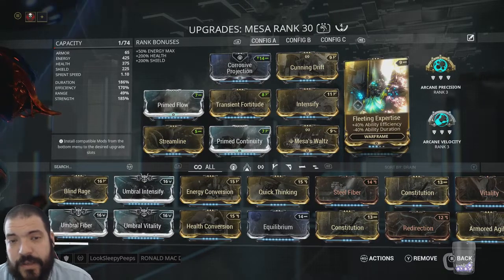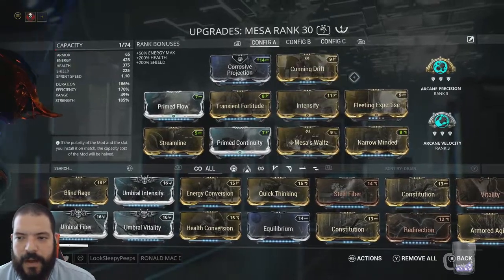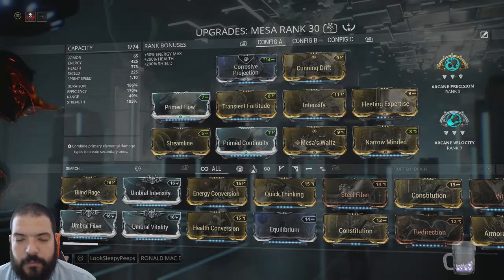For a Focus School, I tend to run Zenurik just for the Energizing Dash — those types of things really help my energy management and popping in a few places every now and again. But with 170 energy efficiency, you're pretty decent.